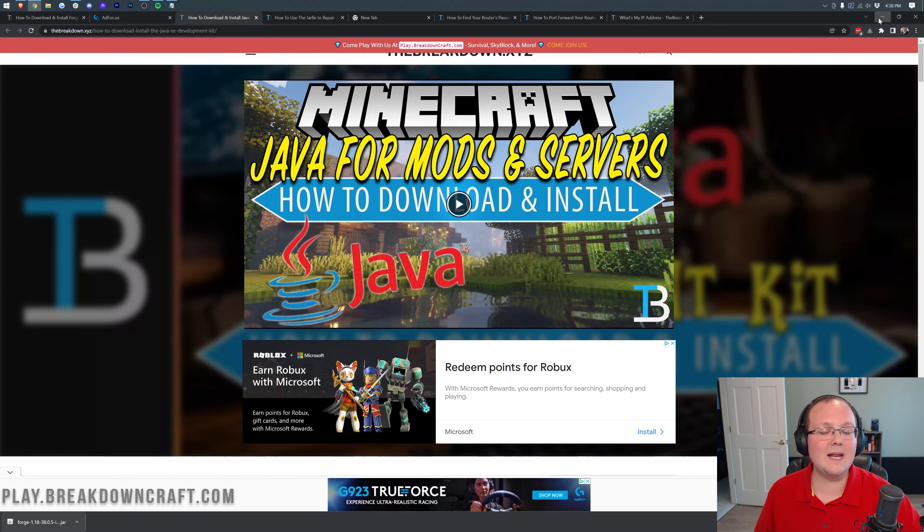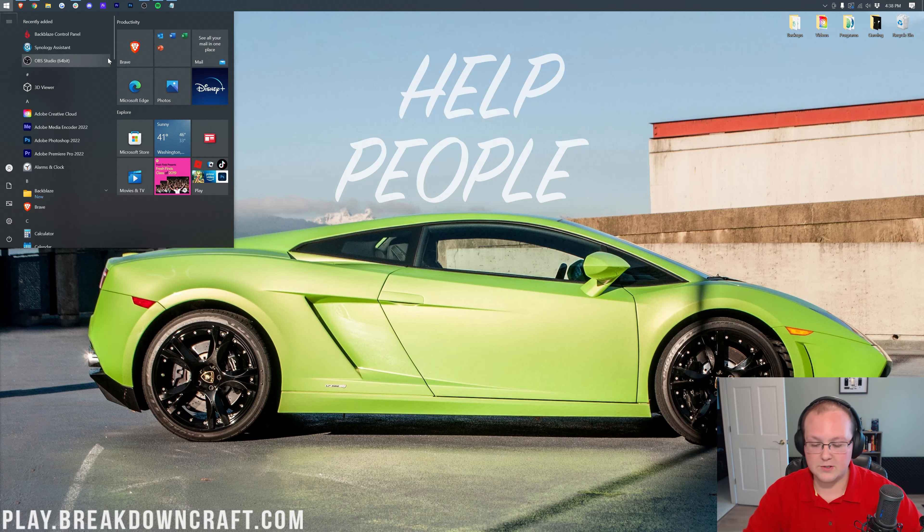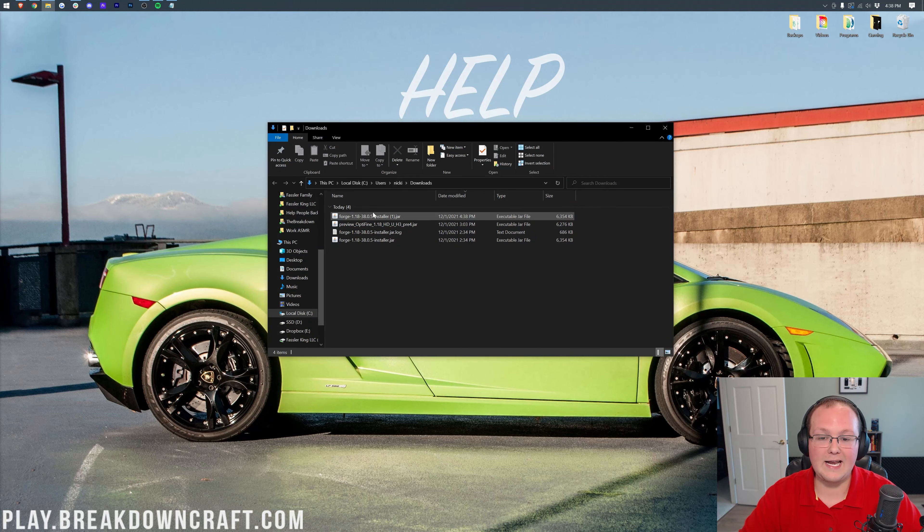Now minimize your browser and find the Forge file you just downloaded — it's in your Downloads folder. To get there, click on the Windows icon on the bottom left of your screen and type in Downloads. You'll find this Downloads folder, and in here you will find Forge. I have a few different installations of Forge here, but find the correct one.